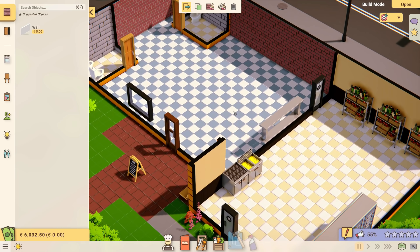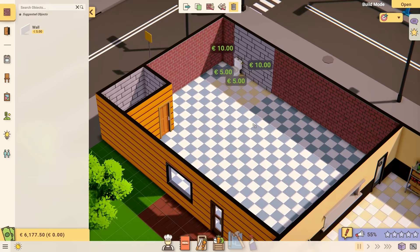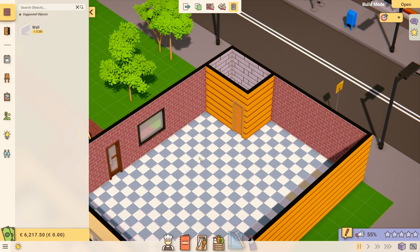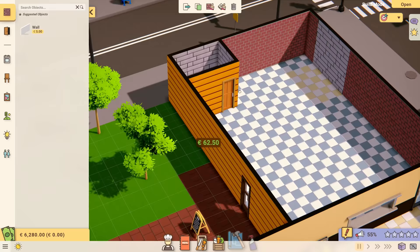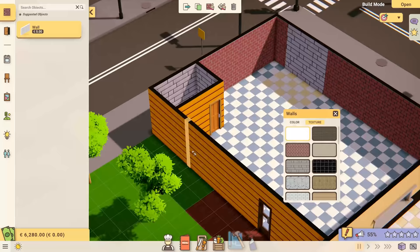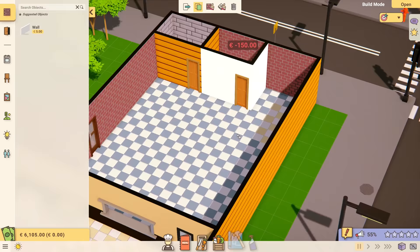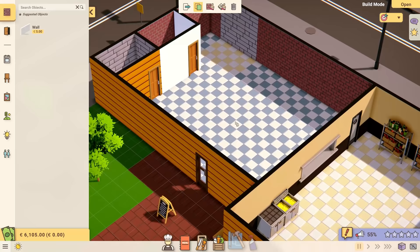We have one bathroom available, which is fine. But I want to build a second bathroom, right next to the first one in a better spot. We can duplicate the door, paint everything, make it look a little bit better, put some new lights in, some windows, some tables, some chairs. And then we're pretty much halfway towards being able to open the restaurant. It's a lot of information right now, but it will make sense once we have a bit of a layout.